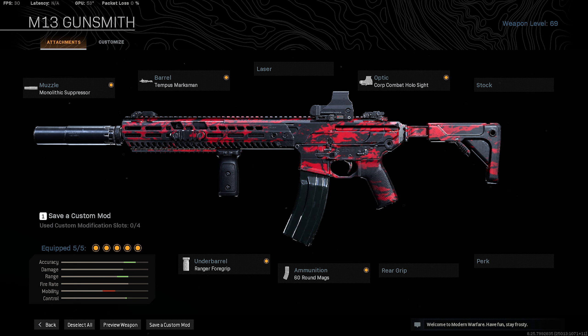For this current build I have the Monolithic Suppressor, which reduces your sound but improves damage downrange. I also have the Tempest Marksman barrel and the Corp Combat Hollow sight with the blue dot. If you haven't unlocked the blue dot yet, it is quite a grind — it's tedious but not hard. I've been enjoying using it as a switch-up from always using the VLK; it's quite satisfying. The big attachment change on this loadout is the under-barrel: instead of the Commando, I threw on the Ranger Foregrip to steady out the recoil even more, and I was quite surprised — it is an absolute laser beam.